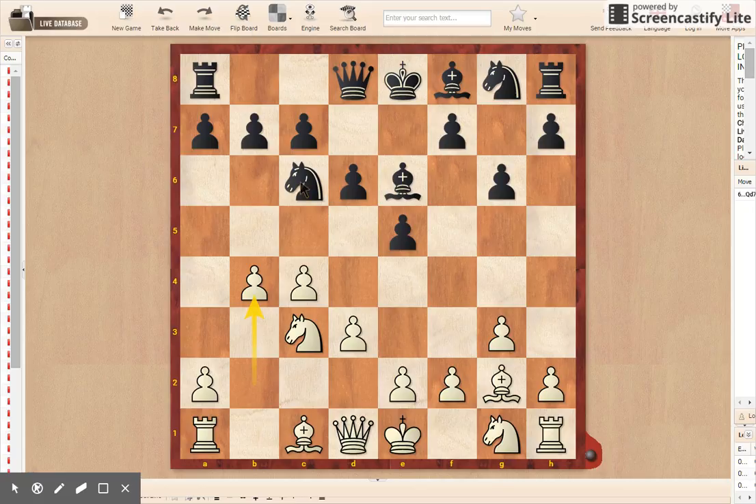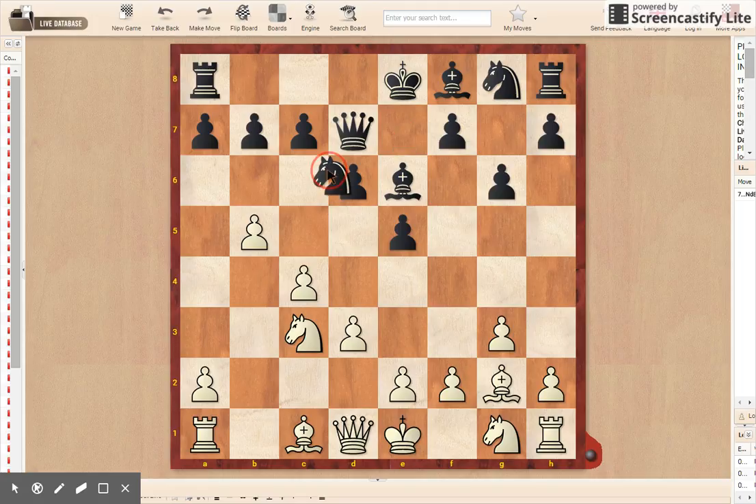If you're wondering why Petrosian just gave up a free pawn, well, it's not a free pawn. The knight cannot take, because if the knight takes, then the bishop will take the pawn on b7, attacking the black rook. After rook to b2, black's rook has a better position. This knight is not going anywhere because it can't go there. So instead he plays queen d7, developing another piece. Then b5, attacking the knight and trying to get the knight to a square where it's not defending the b7 pawn.